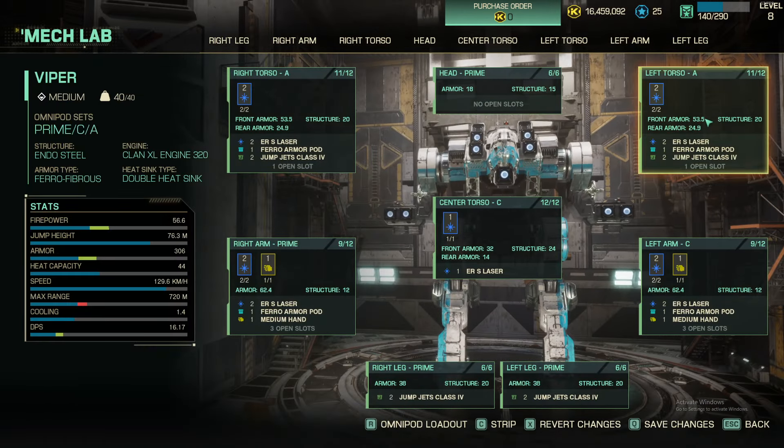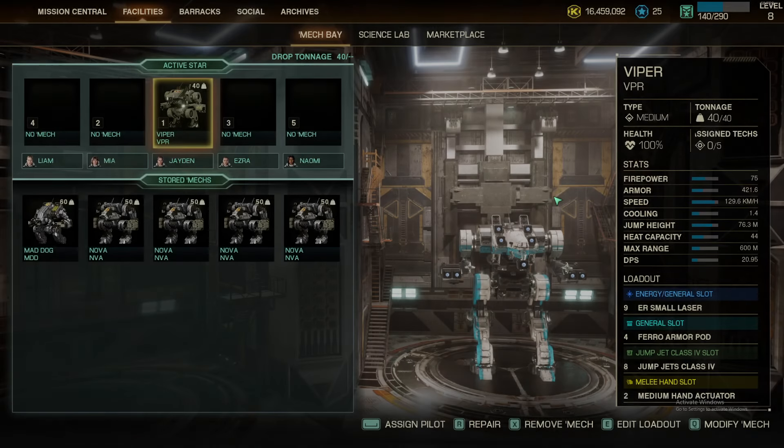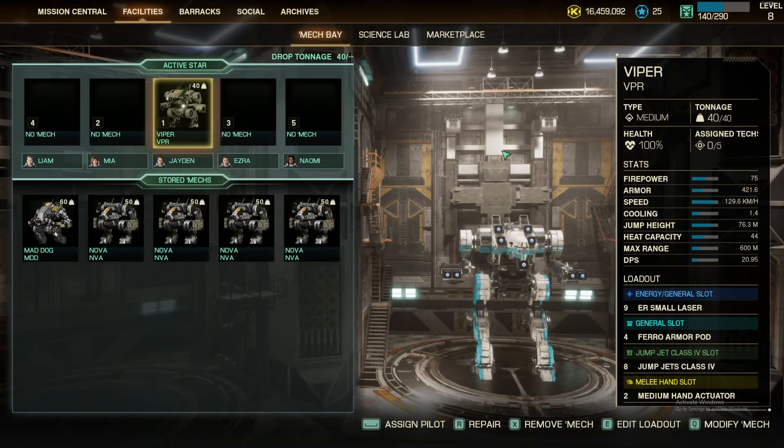If you wanted, you can go half ton, half ton, but you'd have to take out the small laser — I wouldn't do that. Let's save the changes. Okay, there we go. So this is our starting Viper.